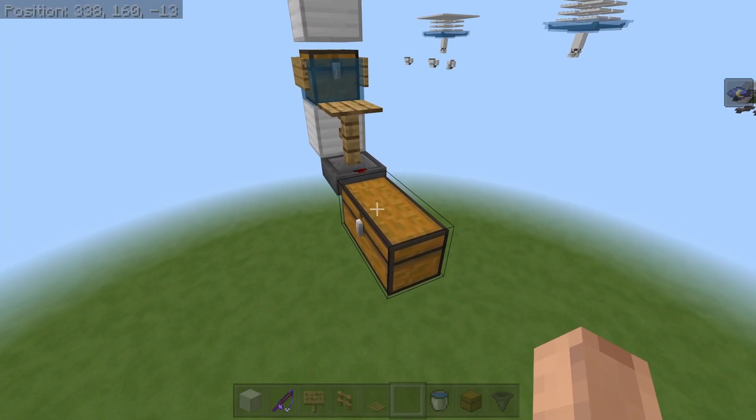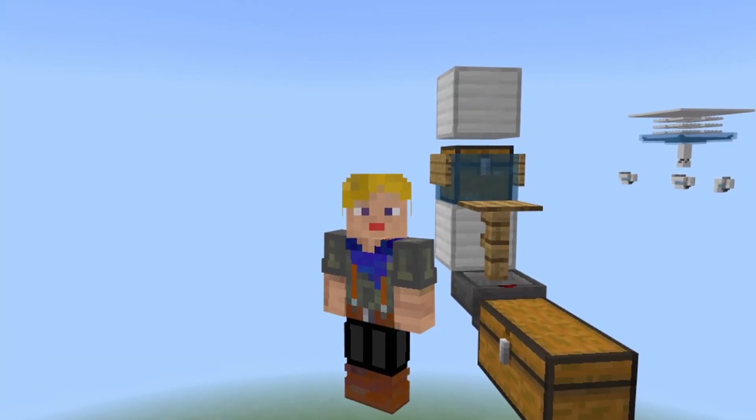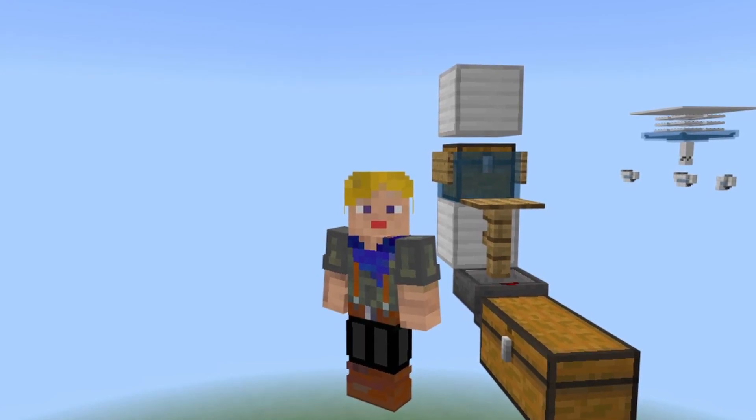After AFKing for just a few minutes, I was able to get a fishing rod with Luck of the Sea 2, Unbreaking 3, and Mending already on it. So you can still get rarities from this fish farm. One thing to note is you can AFK with this farm if you have access to an auto-clicker. If you don't have access to an auto-clicker, this farm will still work for you, but you will have to use it manually.